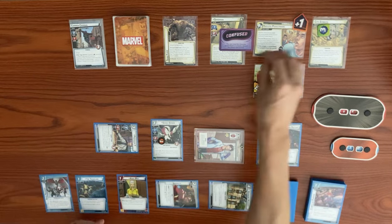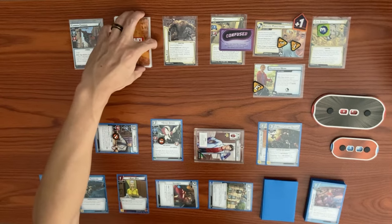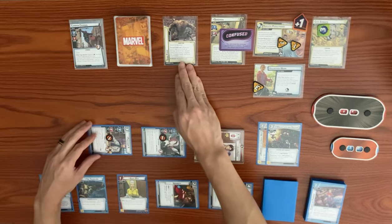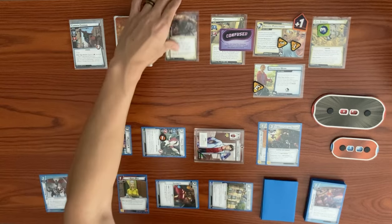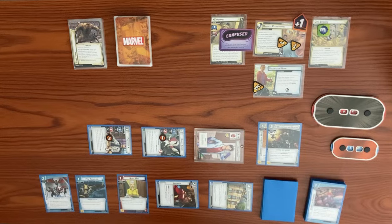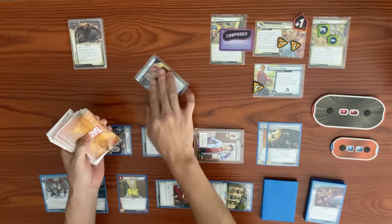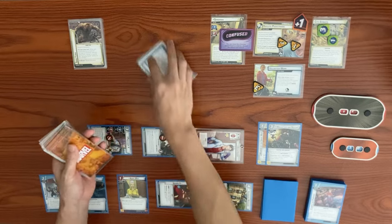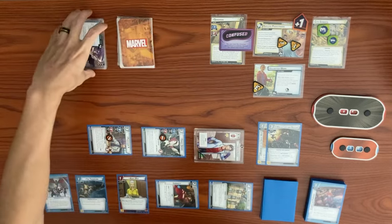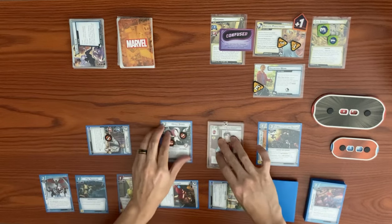Ghost-Spider attacks Sandman but he has Sand Form attached — whenever you'd deal damage to him, discard Sand Form and resolve Surging Sands instead. We place one sand counter and discard four cards, since there are four sand counters. Ghost-Spider takes consequential damage for the attack and Sandman takes no damage. We end the turn and ready back up.